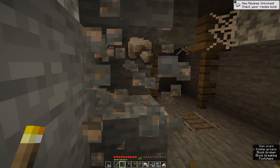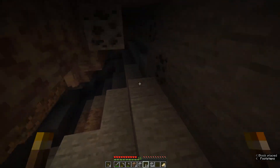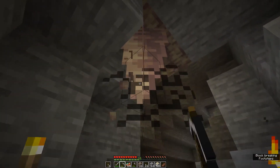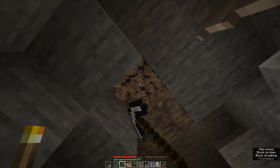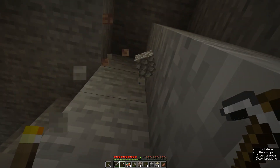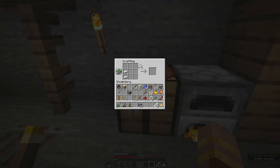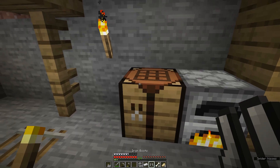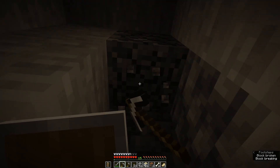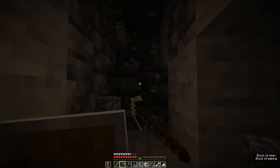I discovered glowberries, which I was pretty excited about. I collected a variety of ores and also discovered this super tight dripstone cave. I forget the actual name of this cave generation type, but I collected a bunch of dripstone blocks and pointed dripstone — I thought those would be cool building blocks for later. Then I smelted a bunch of raw iron and made full iron armor and tools, so fully decked out. As I began mining deeper, I started collecting deepslate, which is definitely one of my favorite caves and cliffs building blocks.